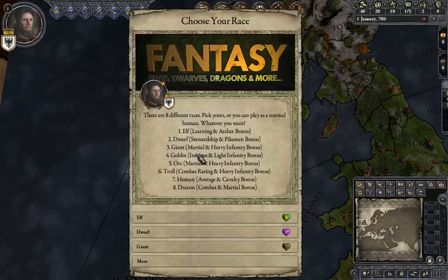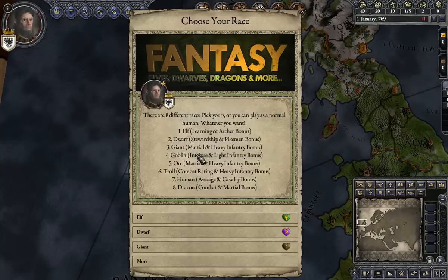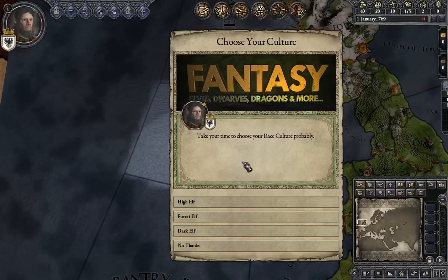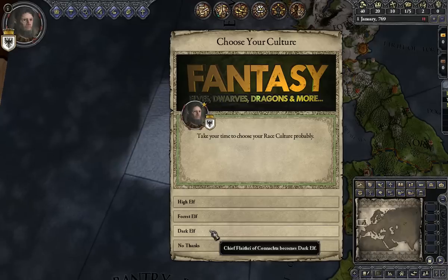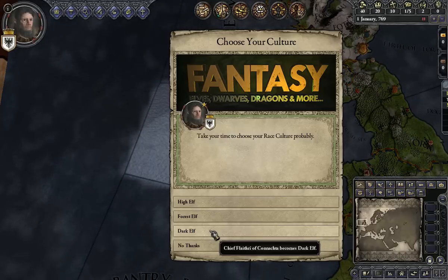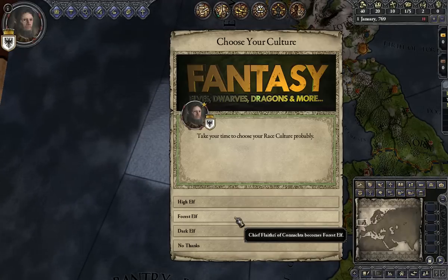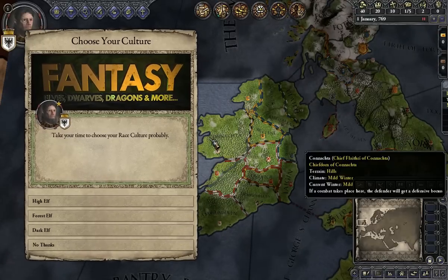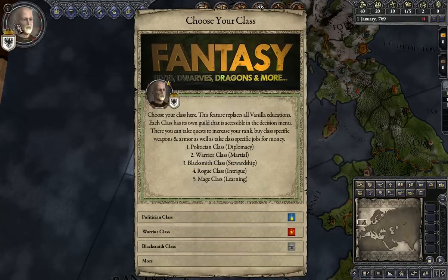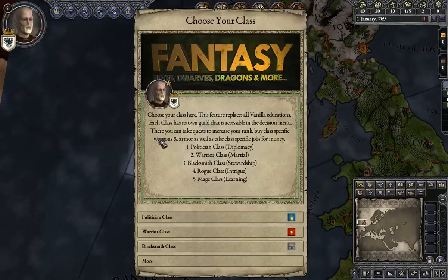The first playthrough I did on my own was as a dwarf — I got probably 30 years into it just to get a handle of it. I think this time I'm going to go with the elves. So we're going to select the elf, and now we get to choose high elf, forest elf, or dark elf. Maybe this ties into the quests, but more probably it's just cosmetic. I'm going to go with Ireland — Conacta has forest, so we'll go with forest elf. You see it changes the profile picture. They didn't make the elves have pointy ears — I think that's just graphical limitation — but they all have blonde hair. That's how you differentiate the elves from the human races.